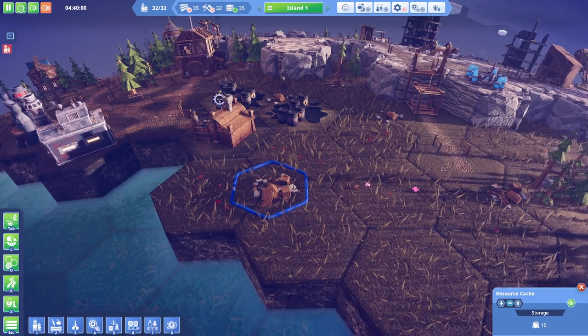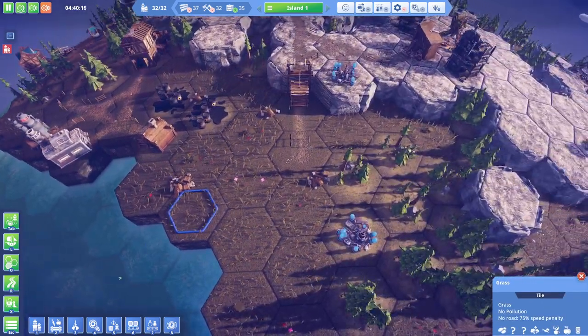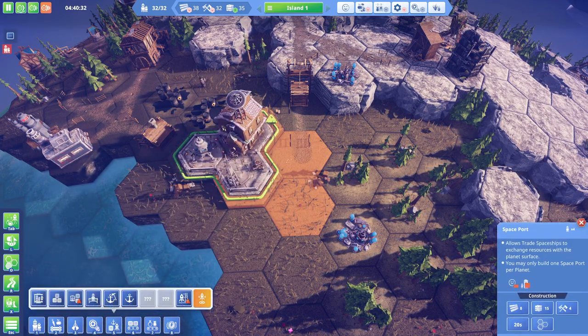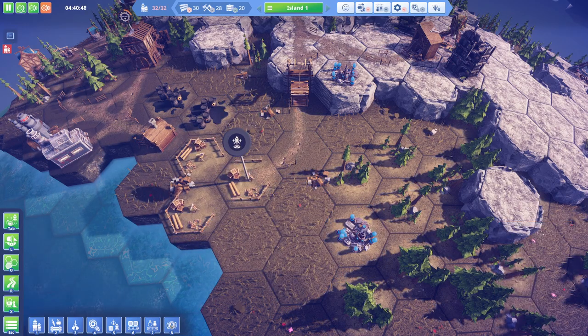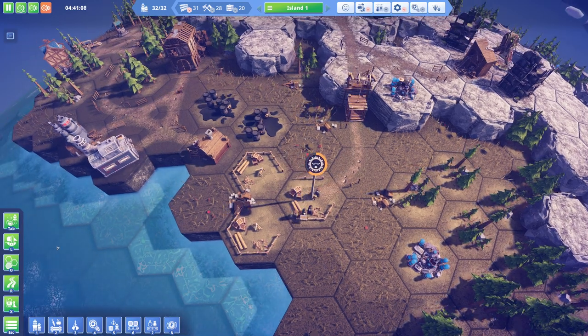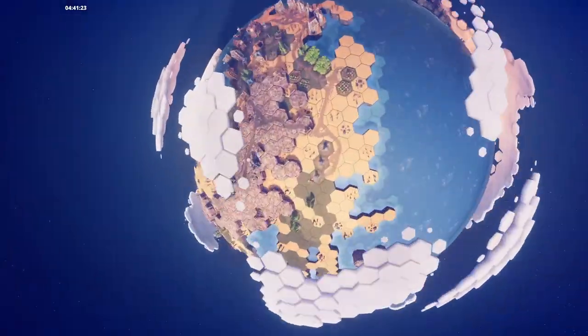Resource crate - absolutely no idea what that's about, but whatever. Let's get the spaceport down, build it over here. Was there anything else we needed to get built in this vicinity? I don't think so. I think we just need to head back to planet one.